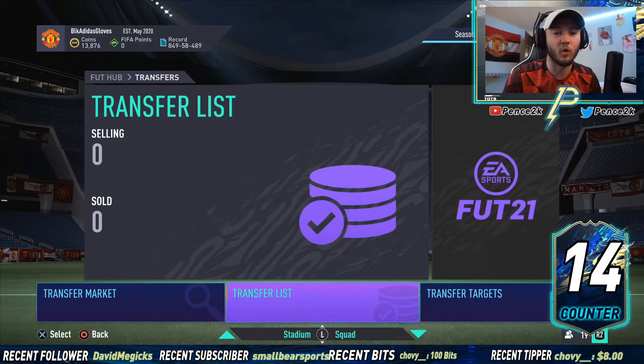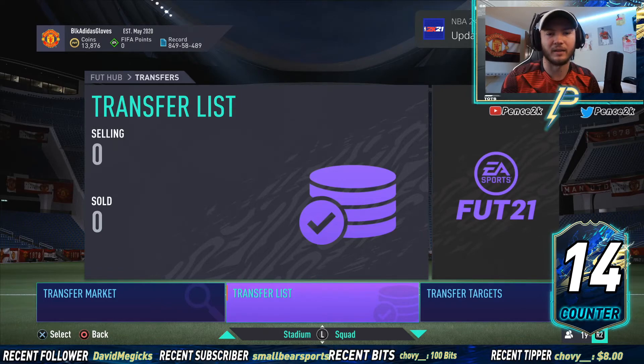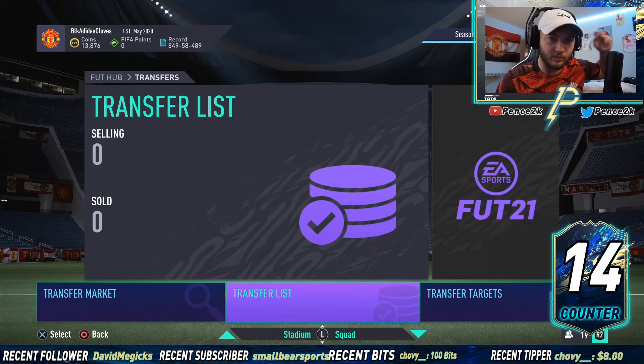That's basically all we have for today — just a quick objective trading method video. This is going to be a good way to make about 20 to 25 percent returns on your initial investment. It tends to work better with the main league players, not as much with the off-league players — for example, the Turkish league this week isn't exactly the most profitable. You can make a few coins but it's not worth the risk in my opinion. If you're new to the channel, smash the subscribe button and leave a like for more tips on how to make coins in FIFA 21. Thank you all so much for watching — we'll see you in the next one!